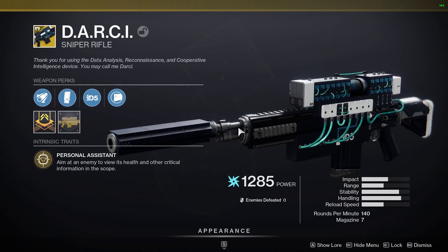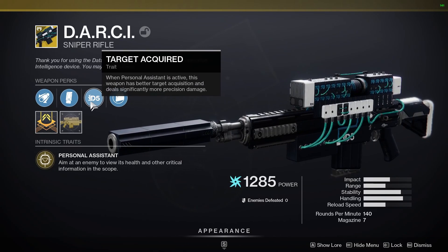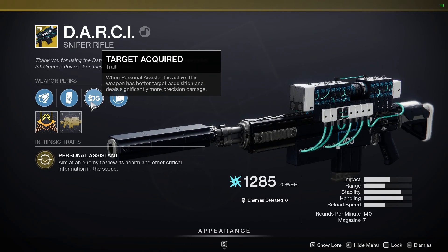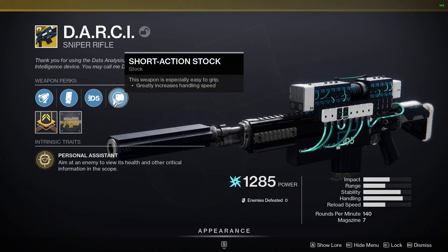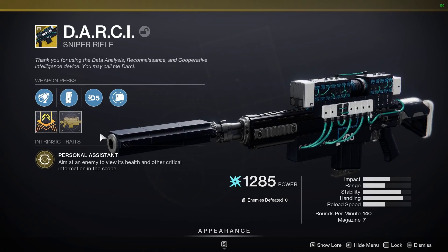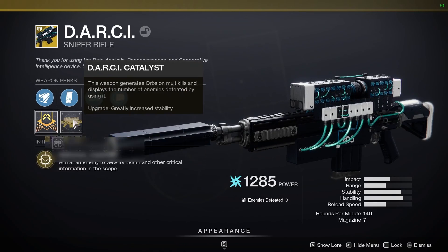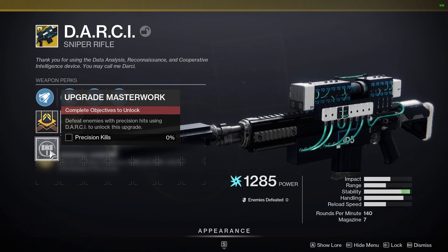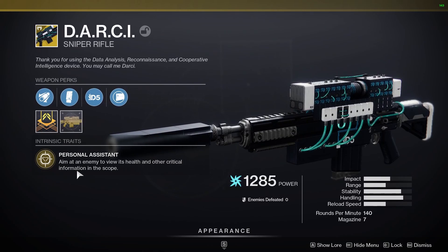So here are the two weapons that I got the catalyst for. This is the D.A.R.C.I. — it has the Target Acquired trait. Personal Assistant is active, which means the weapon has better target acquisition, deals significantly more precision damage, and comes with increased handling speed. The catalyst greatly increases the stability of the gun as well. In order to get it you just have to get precision kills to unlock the masterwork. It also comes with Personal Assistant — aim at an enemy to view its health and other critical information in the scope.